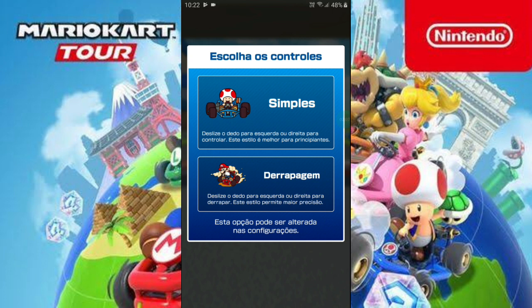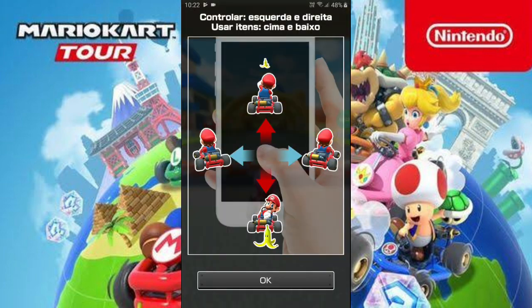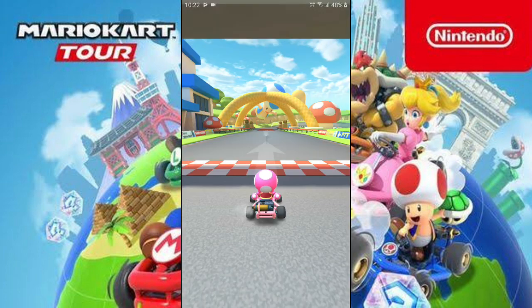Escolhe os controles. Simples: deslize o dedo para esquerda ou direita para controlar — esse estilo é melhor para principiantes. Derrapagem: deslize o dedo para esquerda ou direita para derrapar — esse estilo permite maior precisão. Eu vou no primeiro, né? Acho que eu entendi mais ou menos. Vamos iniciar aqui.